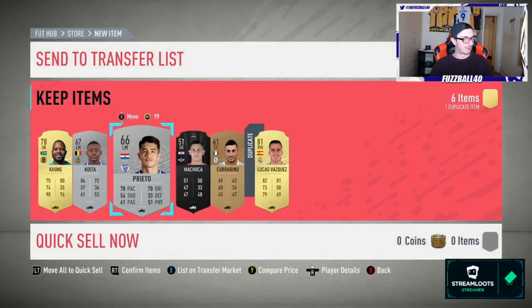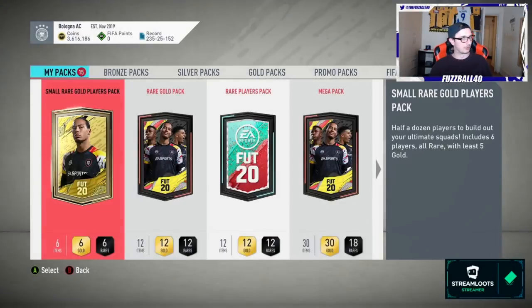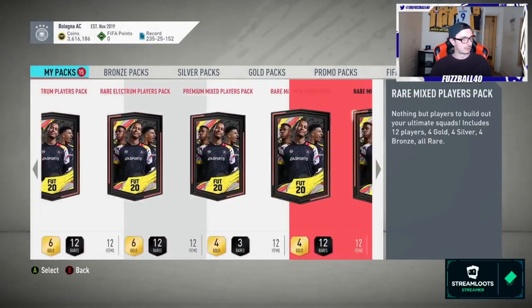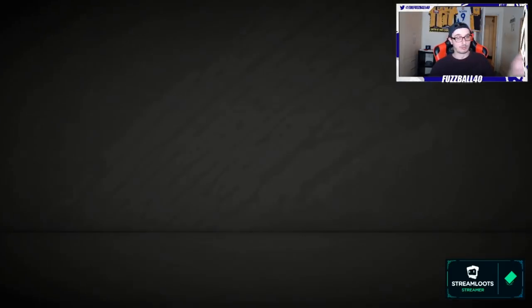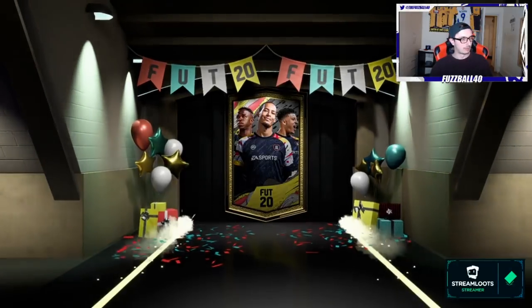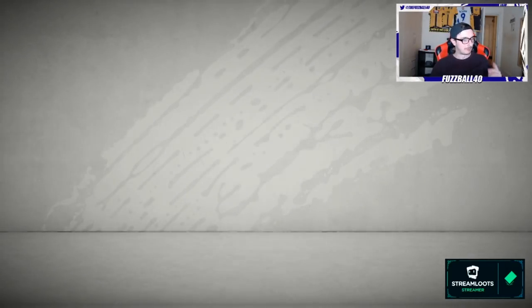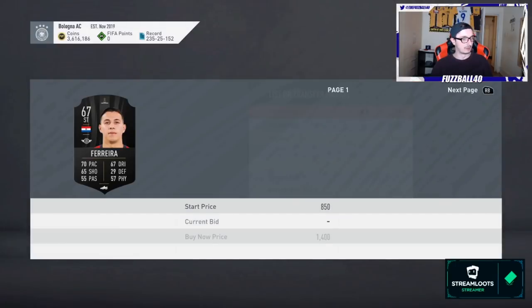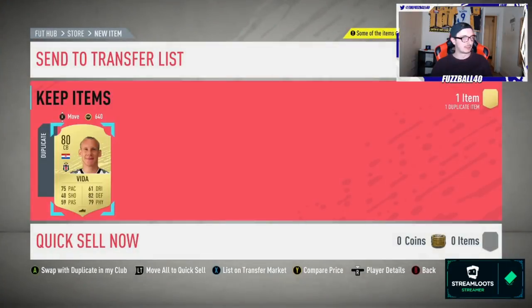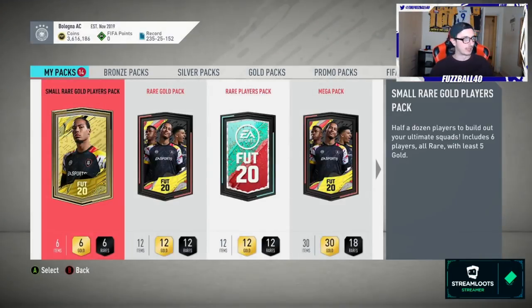We haven't really hit that many solid silvers, which is really what you want. Small rares — we'll do these. Nothing from that one. Go on, hit me with a Paderborn striker — no. Oh he's good though, this guy was expensive the other day — he's gone down in value now of course. The moment I get him he's cheap — he was like 4,000 coins the other day, not 1,400 coins anymore.